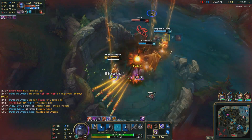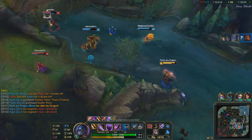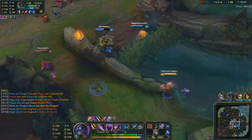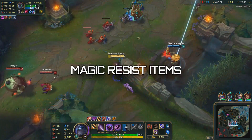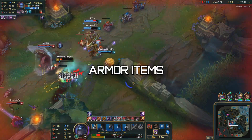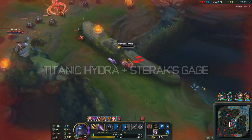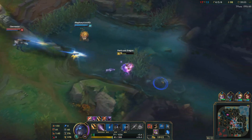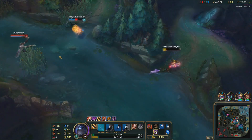Hey guys, what's going on? This is PantsRDragon, and today we'll be doing an analysis of the changes coming to the defensive items, and of course, the new items Titanic Hydra and Sterak's Gage. The table of contents will be Magic Resist items first, Health items second, Armor items third, and finally Titanic Hydra and Sterak's Gage. This won't be all theory, as I've tested some of the new items on the PBE server. Let's get started.